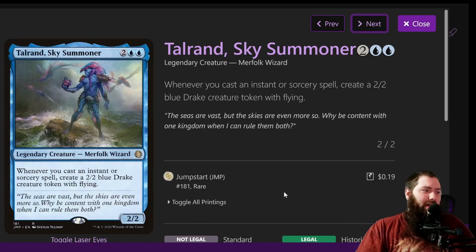Talrand, Sky Summoner is four mana for a 2/2 that creates 2/2 flying drakes every time you cast an instant or sorcery spell. They help protect yourself from being attacked and can also deal flying damage. They don't do anything besides being 2/2 flyers, unlike the Thopter generation which is also a mana rock. This one could be replaced with something else, but it's still pretty solid.